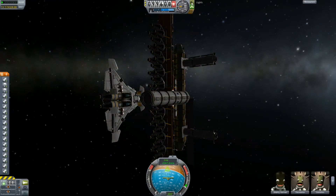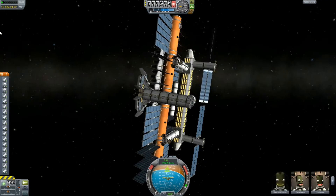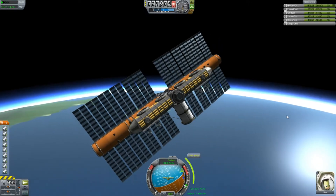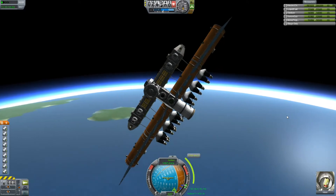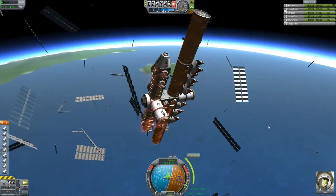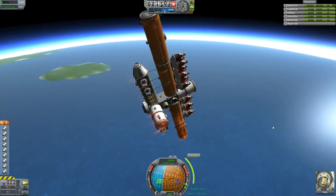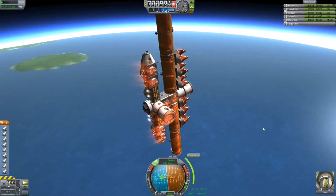I later on changed this station with a newer generation. As the game gets updated I replace the old stations with new ones. For the old stations I just send them back through the atmosphere. This is a demonstration of how it enters the atmosphere and then crashes into the sea.